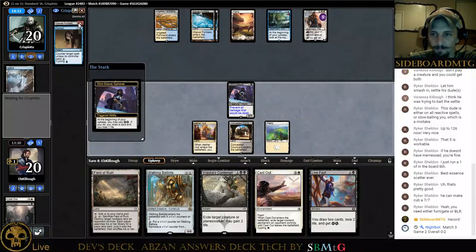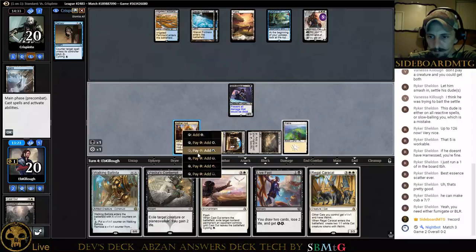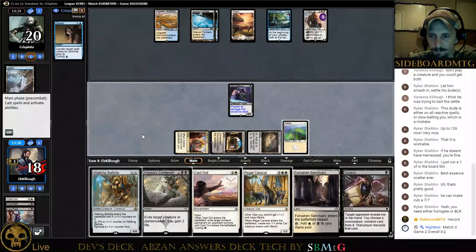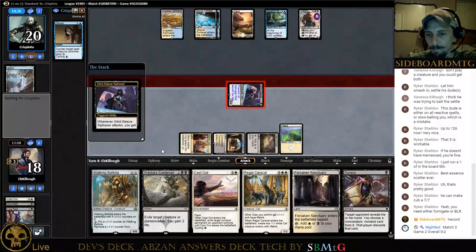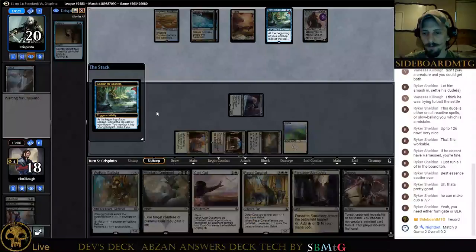Yes, we're going to play. Well, this comes in tapped anyway. Let's go ahead and play that. Let's Duress. I kind of wanted to Vraska's Contempt Gideon, but let's Duress. There's a Disallow. He's still got something. I want to keep this up for cycling the Cast Out. Something may change and I may have to start digging for an answer. Why would he Disallow — what does he got other than Sensor? He no longer has the Sensor. Approach? Could it be Approach? Maybe it is.